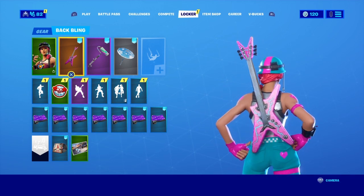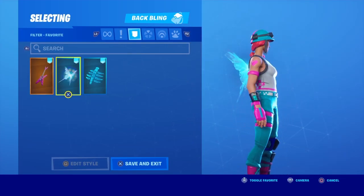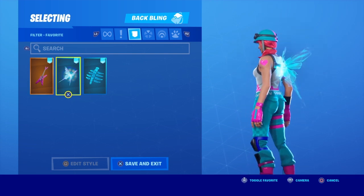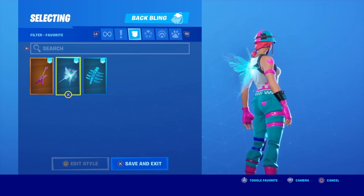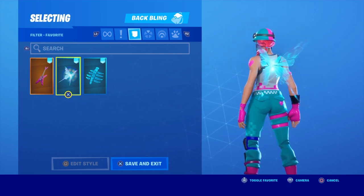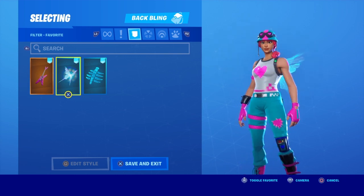Number two would be the Shattered Wing. The Shattered Wing really matches the skin's hat — or helmet, so to speak — and her pants. This back bling goes really good in game. It's not too big; it's basically just a small wing set. I suggest you guys use this one as well — it's a really good back bling.